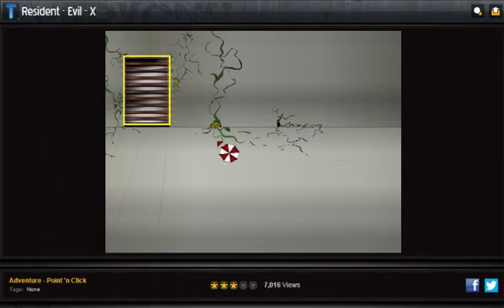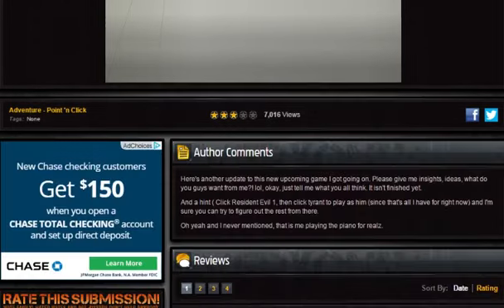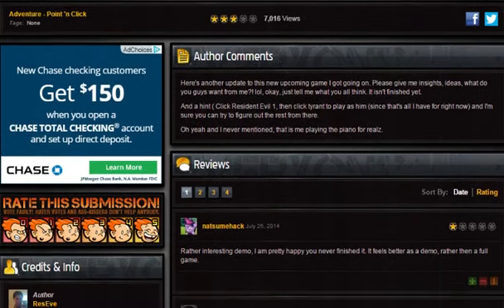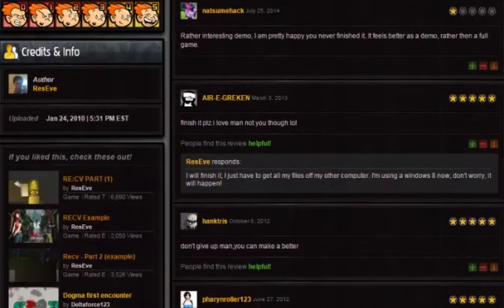Oh wait — that's the only thing I can activate, but clicking on it does nothing. Spacebar does nothing. Tab going to show us anything? Just this. I'm sure you can try to figure out the rest from there. We've tried. Finish it please — I love man. Not you though. Five stars.